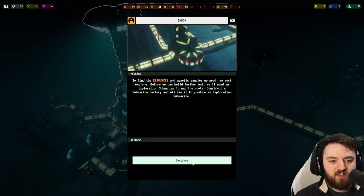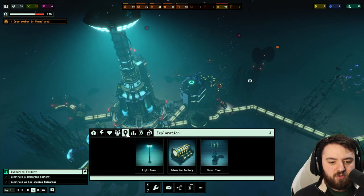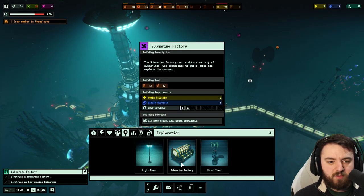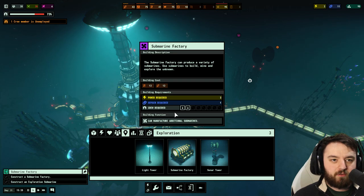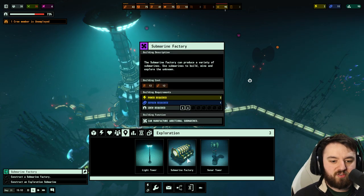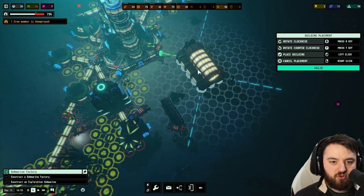Before we build out further, we need to construct an exploration submarine to map the route. Construct a submarine factory and utilize it to produce an exploration sub. We need a submarine factory — it needs 12 steel and 12 quartz. We've got that, so we'll build it over here with a little tunnel.